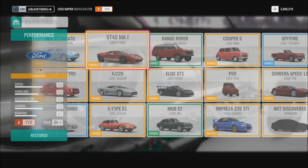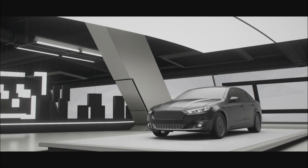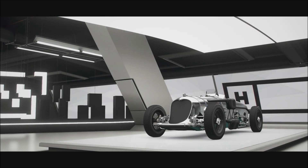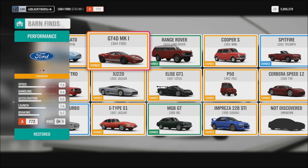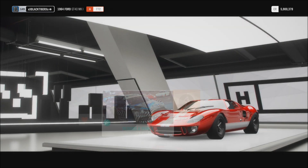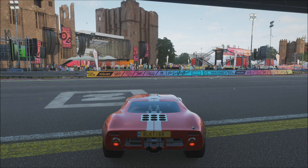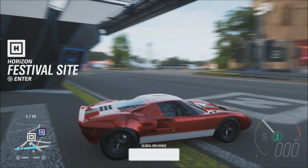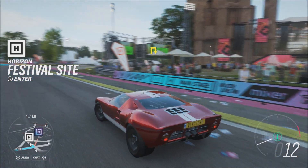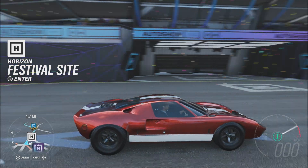Hey YouTube, what is going on? It's Tiger here today, bringing you a cool video in Forza Horizon 4. As you can see, there's the legendary Null car. This thing is basically a mythical beast in the Forza universe for the longest time. It's just a car that you would see appear in races and in certain screens, like if you're going to buy a car that is not available. It would appear randomly in random places in the older Forza games — it was kind of like a legendary mythical creature.